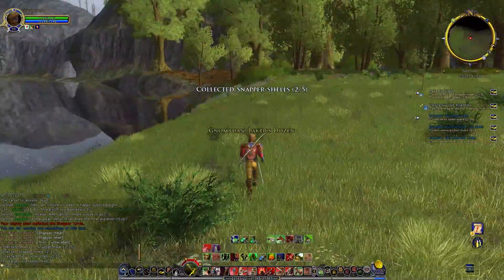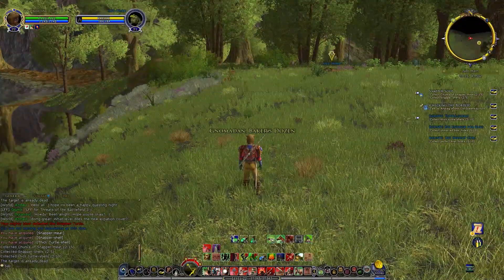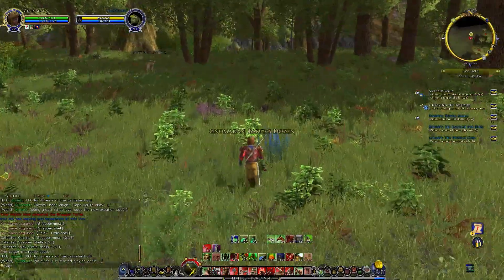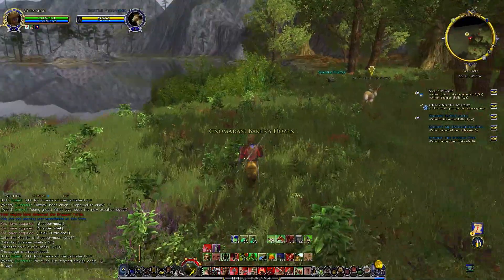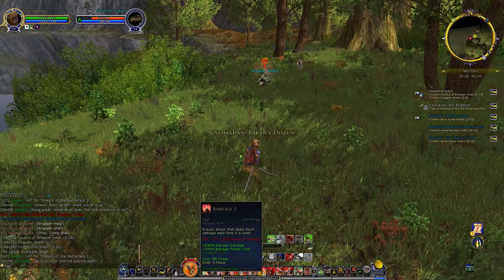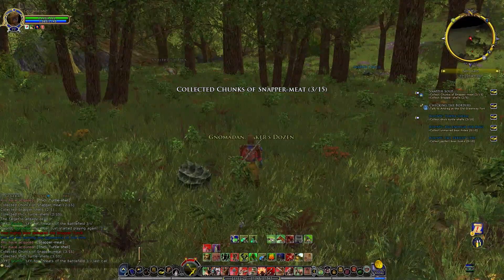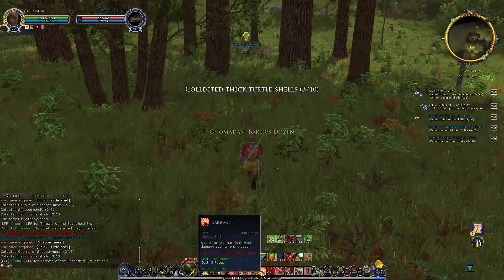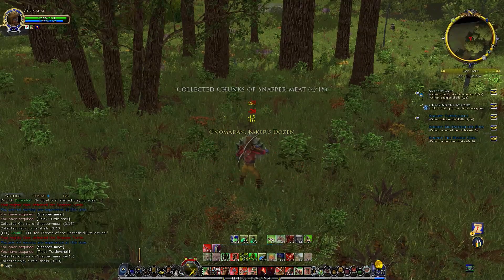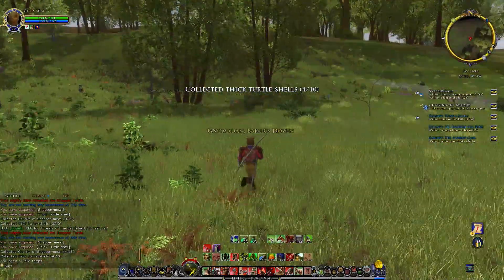They die quick enough that we don't actually have to worry about using a whole bunch of arrows — we never actually get around to using Barrage on them, but not so quick that they get through the trap. That one we did get to Barrage. And it's nice to hit them with a sharp stick sometimes — sharp stick being made out of metal and technically called a sword.